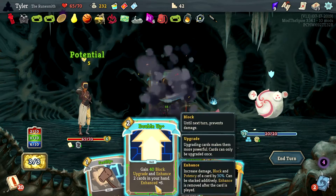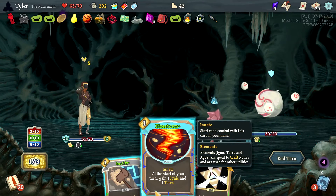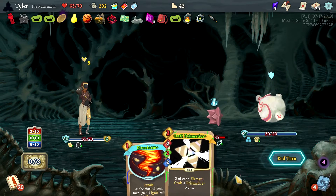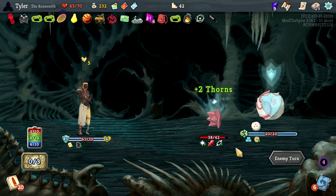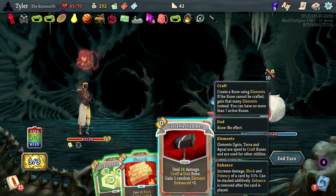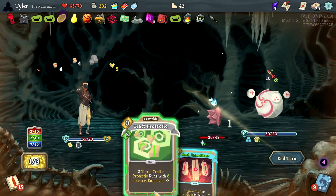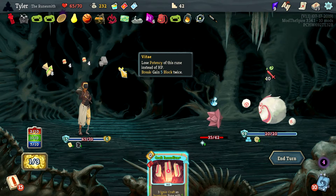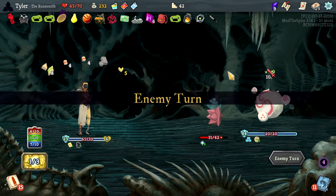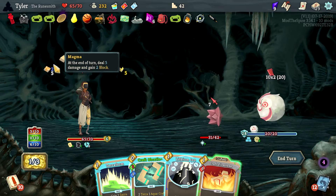44 damage kills you. Upgrade and enhance cards in your hand — sure. Why not? Do that. Unstable Hammer 15 block, crafts a bunch of Ignis, craft some Terra, more Ignis for me. We're in good shape — dud rune dead, gave me a simple Magma Rune. We could craft a Firestone Rune. I think block is better but I'll craft it.